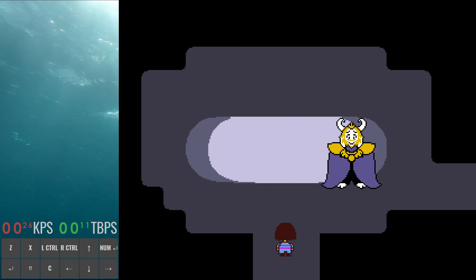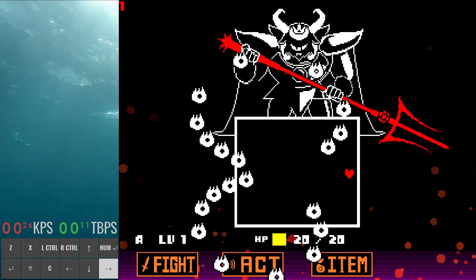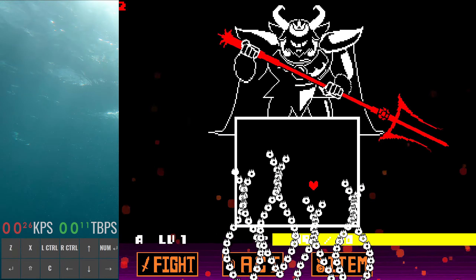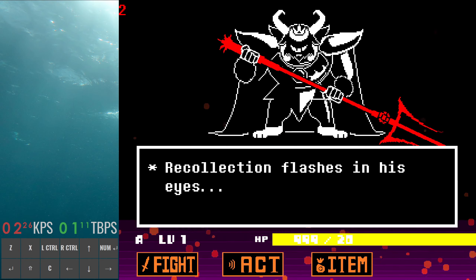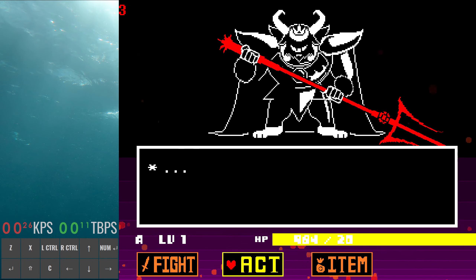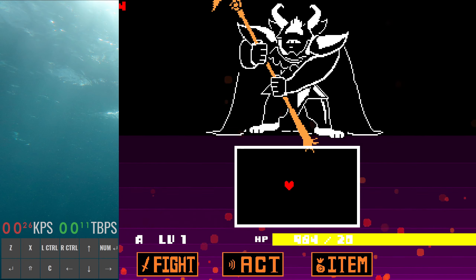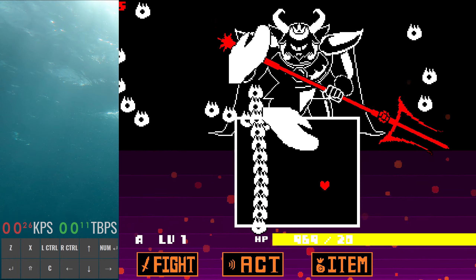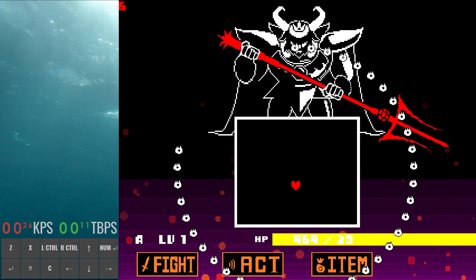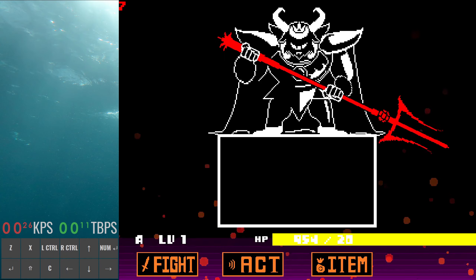There is actually a different strat in low percent for Asgore. Because the stick is so weak, it's actually faster to talk to Asgore three times. Go to Act and talk to him three times — on the third time it says his attack drop and his defense drop, which is what we're looking for. After that, make sure you dodge all his attacks — it can be kind of difficult, it's a long fight. Hit him with the stick, aim for the middle. Because we talked to him, his defense is lower than normal, which saves time overall.